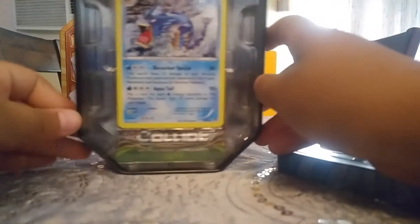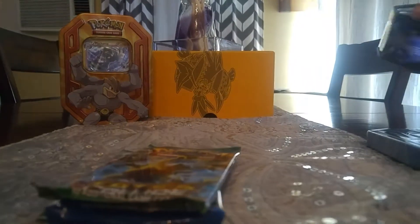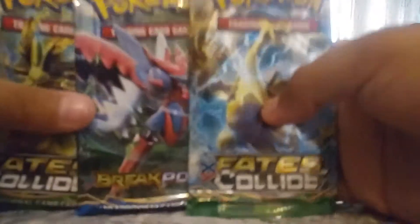So we got this Gyarados tin. We got the Gyarados holo — we're not going to take it out though, because we do keep our holos, like the Machamp holo, inside the tin. The packs are pretty hot, but they're fine. We're trying not to mess up the Gyarados holo. So we got Fates Collide, Breakpoint, and Fates Collide.